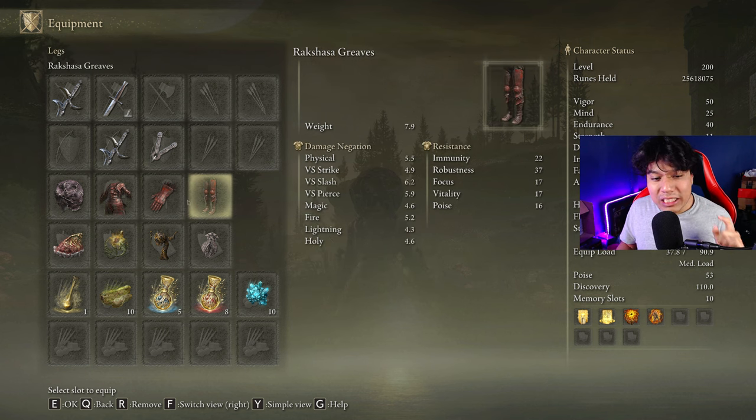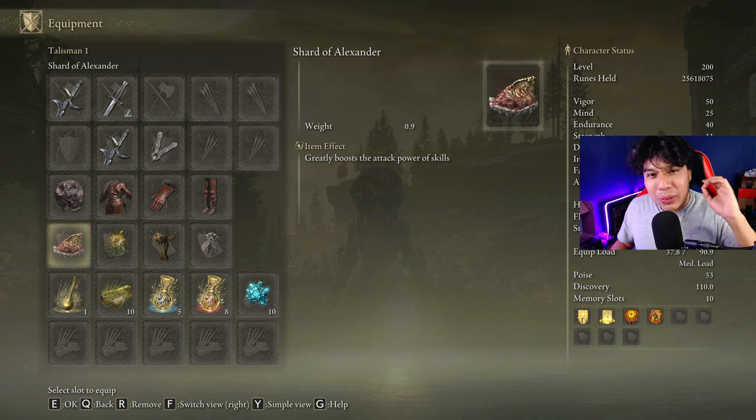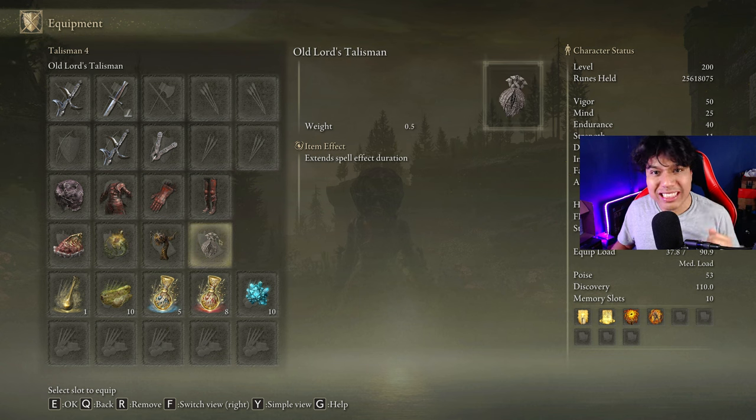We are going to be rocking 3 pieces of the Rakshasa's armor set, which will increase our damage by a total of 6%, combined with the Black Dumpling for a 10% damage boost with each Madness proc. The most effective talismans for this build are the Shard of Alexander, the Sacred Scorpion Charm, the Aged One's Exhultation, and the All Lords Talisman.